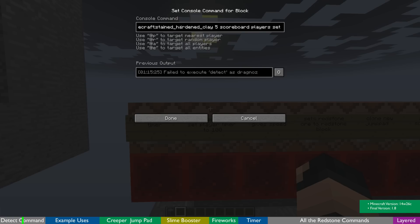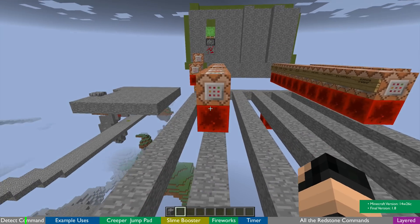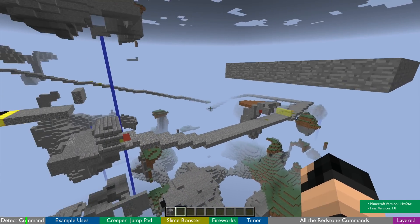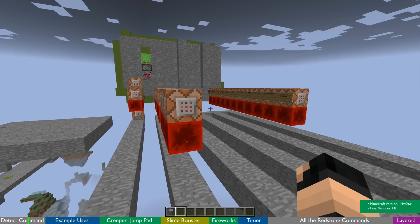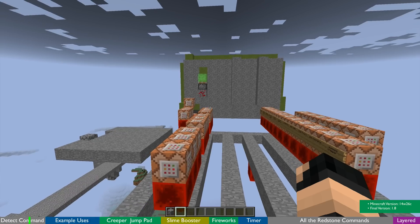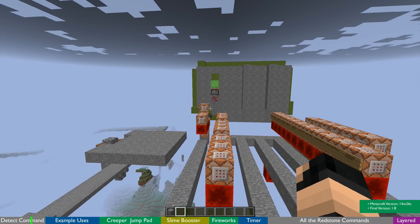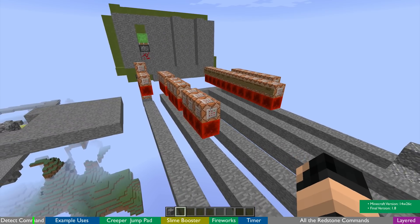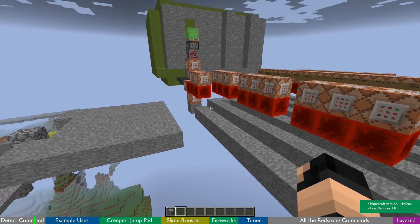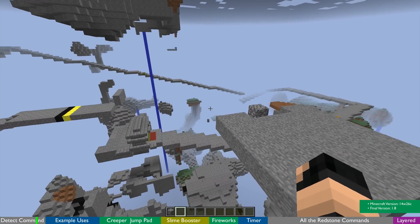For example, I'm looking for a stained hardened clay with a data value of 5, one block underneath me. If it finds it, I'm going to set the scoreboard players timer to 100. Now you might think 'whoop-dee-doo, we can already do testfor blocks or compare areas with clones and fills.' Yes, you could do this kind of command before, but you could never run a secondary command individual to a player without using some kind of comparator. This is a phenomenal command because it runs that command at the actual player that successfully tested for it.